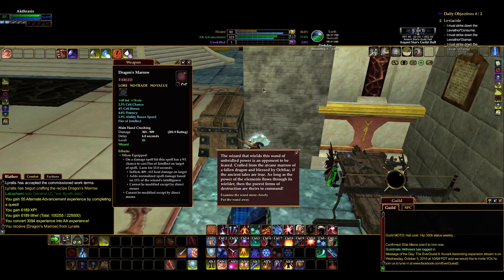Let's see what it does. 69 intelligence, 74 stamina. It's a level 80 weapon — those are pretty good stats. Main hand crushing, 6-second delay, 303 to 909 damage, which is a 201.9 DPS rating. It's got 2.5% crit chance, 4% crit bonus, 4.8% potency, 1.9 ability reuse speed. That's ability reuse speed, not spell reuse speed, so I'm a little confused about why they did that.